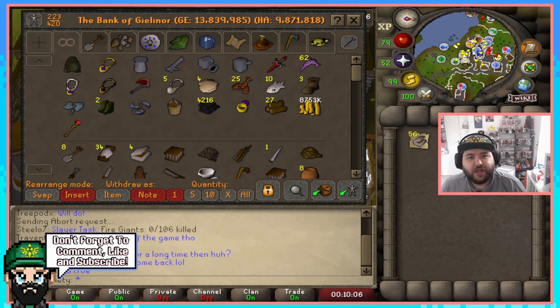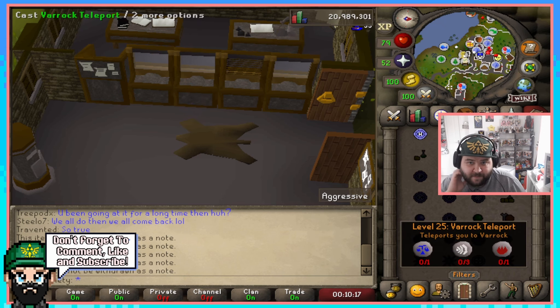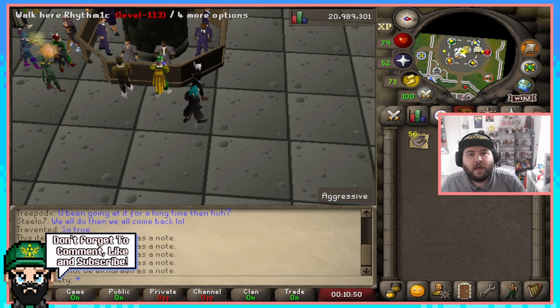We're going to teleport to Varrock to go to the Grand Exchange. Of course this requires level 25 Magic — if you don't have that, just walk to Varrock. You can go through Lumbridge or through Falador; I think it's faster through Lumbridge if you're heading to Varrock. So 56 tinderboxes gathered in a couple of minutes. The price of tinderboxes is constantly fluctuating — you can hold them and wait for prices to go back up. I'd say if you're making 50 GP profit per tinderbox, it's not bad at all.